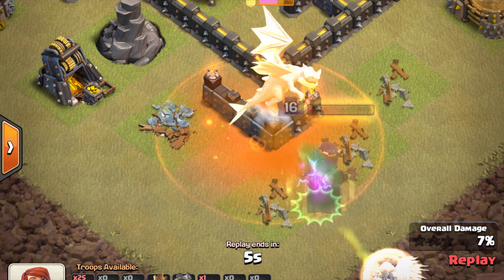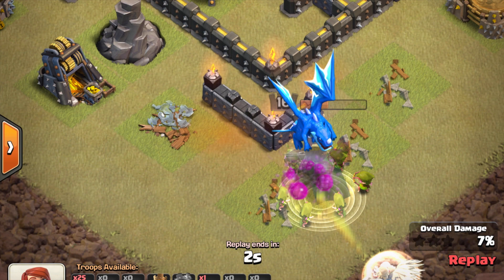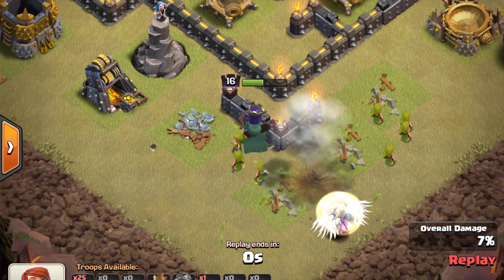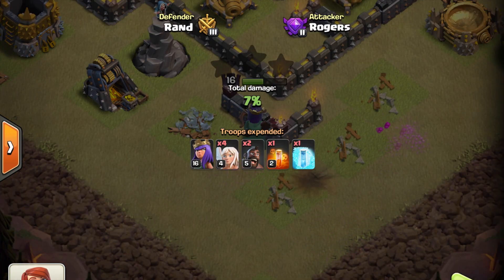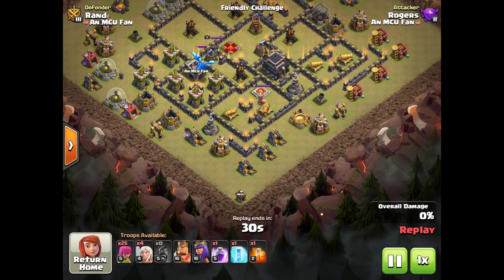One frustratingly common mistake: as soon as people see the electro dragon get onto the queen, they hit the ability. There are two problems with this. One: the queen will automatically go to ability when she gets knocked out. Two: if you activate ability early, she can still get hit by the electro dragon's chain because she's surrounded by archers.